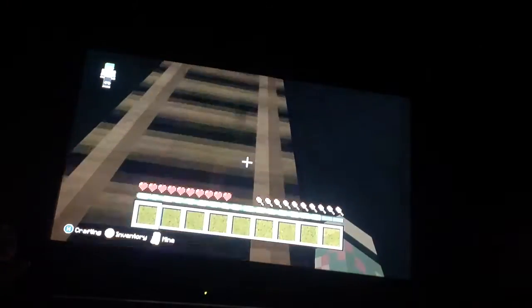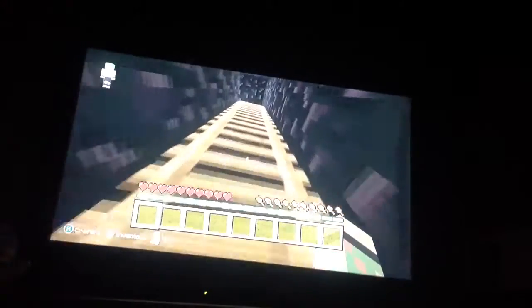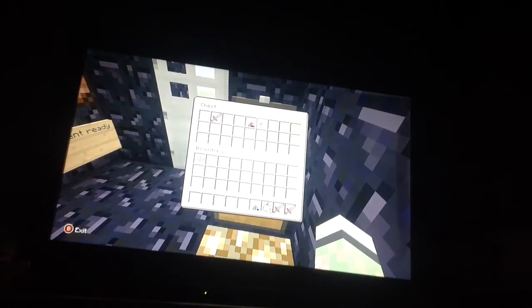We're back with our second round. We had to restart the map because we needed to get our weakness potions back — because we don't want to die. Five hits with that wooden sword and we would be dead, and that isn't really the aim of the knockback. So we have the weakness potions.